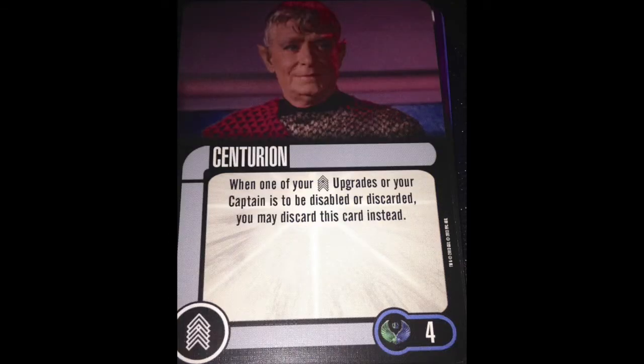We get two crew. First is Centurion — four points, non-unique. When one of your crew upgrades or your captain is to be disabled or discarded, you may discard this card instead. He's a little harsh in that he has to be discarded to prevent a disable, but a discard-for-discard prevention is fine. Yes, Goval and Beverly Crusher are both cheaper, but Centurion works if you need one more time doing that, and he's non-unique whereas Goval and Bev Crusher are unique cards. Overpriced for sure, but a viable option when you're out of all other options.